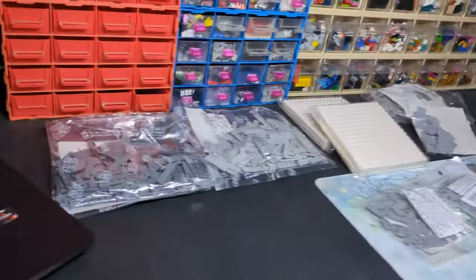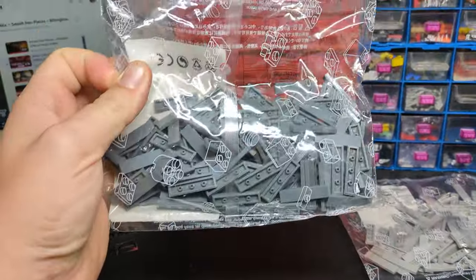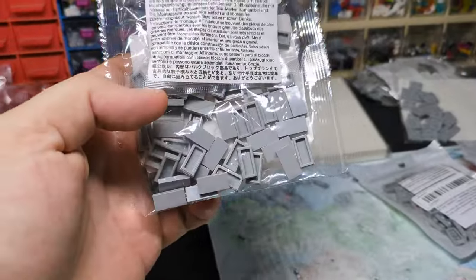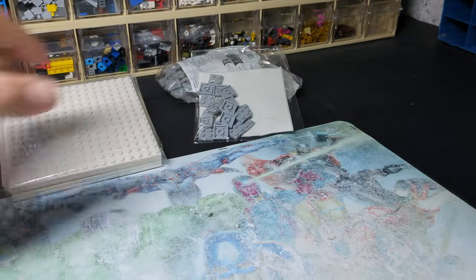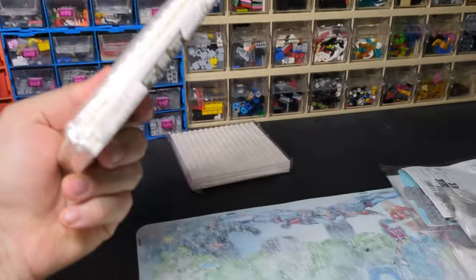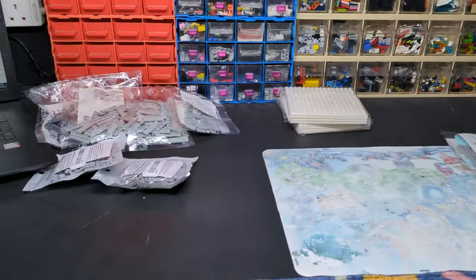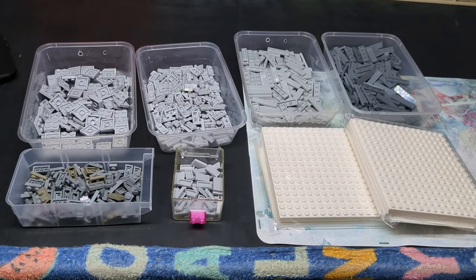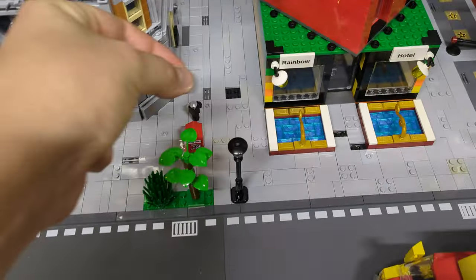The delivery has arrived! We've got dark tiles, light gray tiles, small light gray tiles, loads of two-by-one plate, a load of two-by-two plate, and some more 16-by-16s so we can get some more building done. My inventory has filled up a little bit more on the parts for the city.